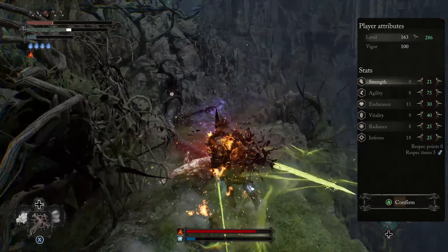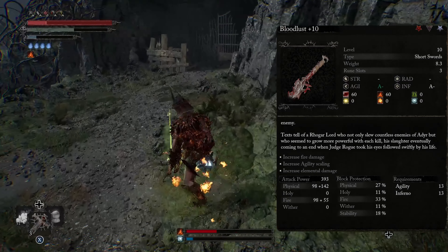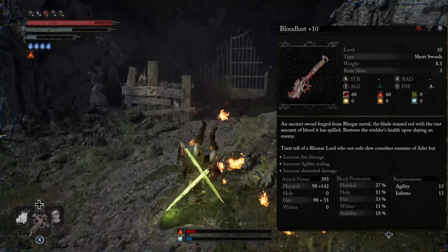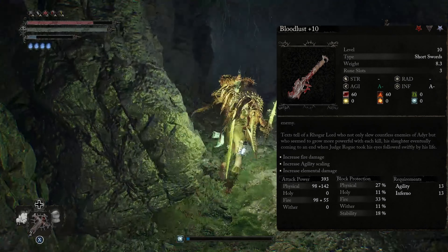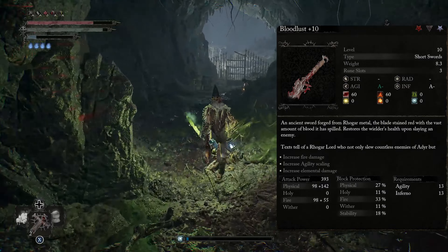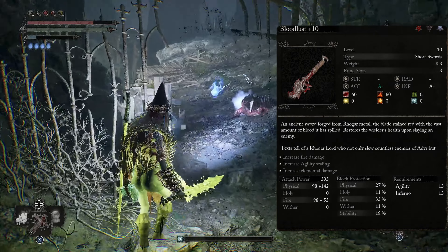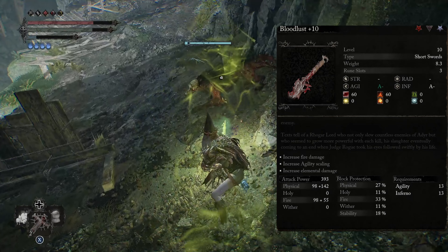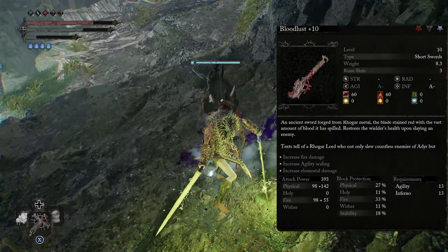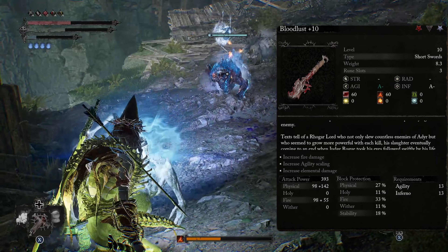Now, speaking of weapons — what weapons are we using to make this build, and how is this build synergizing with everything? One of the first weapons we're using is the Bloodloss. The Bloodloss is interesting because this weapon doesn't get enough credit. The beautiful thing about this weapon is that it scales off Agility — that's why we jumped to 70-plus points there — and it scales off Inferno, which is why we put 25 points in there. You could put more points into Inferno if you'd like. But the main reason we're running this weapon is because it inflicts Bleed and also Ignite, which is really, really good. And the synergy doesn't stop there.